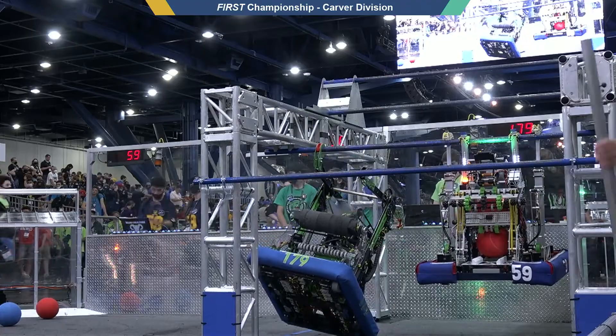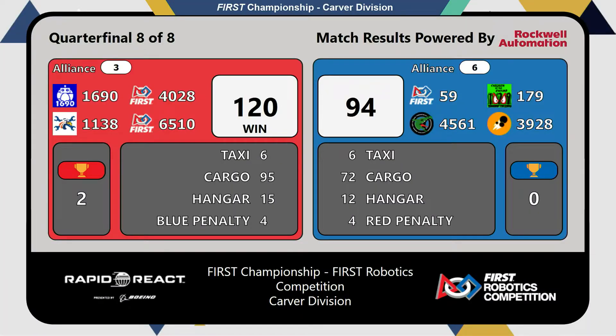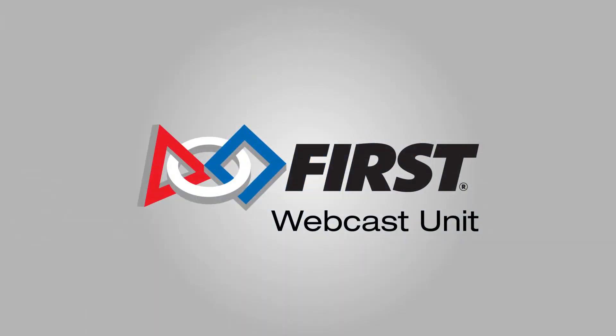We'll see how that impacts our final score. And they're on to semis as our number three alliance with a score of 120 to 94. Congratulations to our winning Red Alliance! But let's also give a huge round of applause to our number six alliance — give it up for team 179, Chill Out. We'll see you next time!